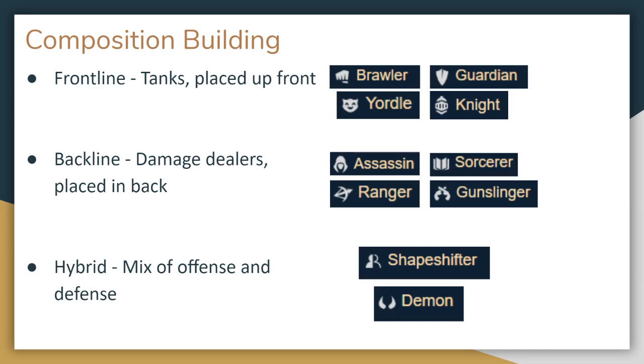Most compositions will consist of two parts: a frontline and a backline. The frontline is the tanky units with high health and armor. Synergies like knights, guardians, brawler, and yordle give your units additional defensive capabilities and make great frontliners. Some items can also help your frontline out, like chainmail and giant's belt along with the completed items that they make. These units are mainly there to hold the enemy in place and absorb damage to keep your backline alive. The backline consists of the main damage dealers. Certain synergies like ranger, gunslinger, and sorcerer increase your damage output, while items like BF Sword, needlessly large rod, and recurve bow will often go on these backliners.